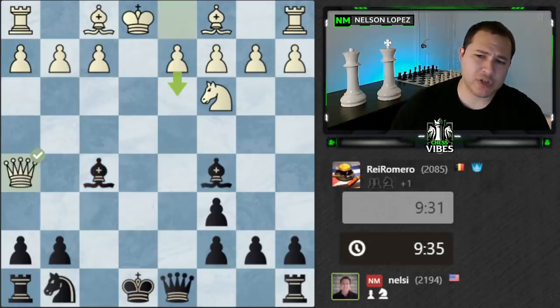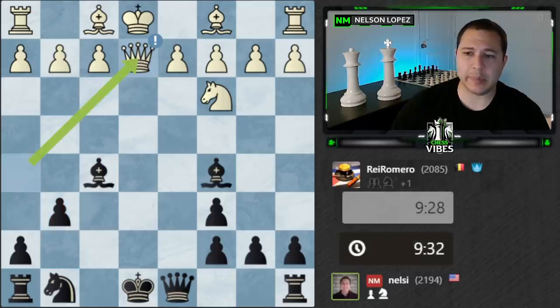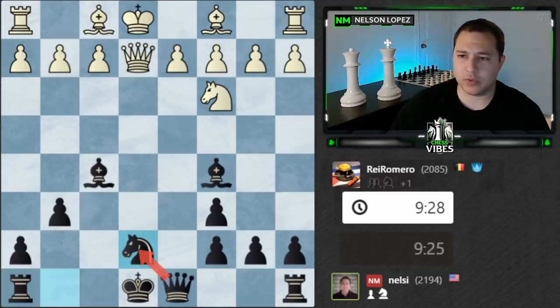So Queen H5 check from my opponent — I'm not really sure of the idea. I guess it sort of creates some weaknesses along the dark squares, and that's what they were going for. I don't really like that for White because it's losing tempo. Yes, there are some weaknesses, but White is really falling behind in development. The computer gives it a question mark. It likes Queen or even moving the King, but for most practical reasons I think developing the piece is much better.